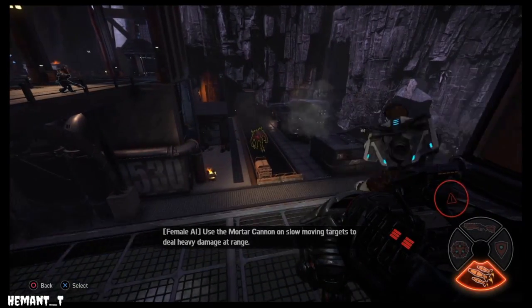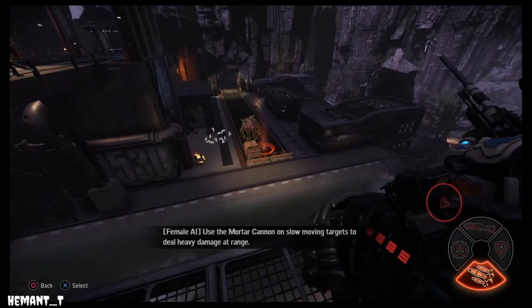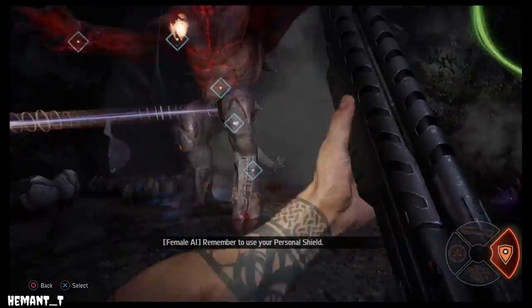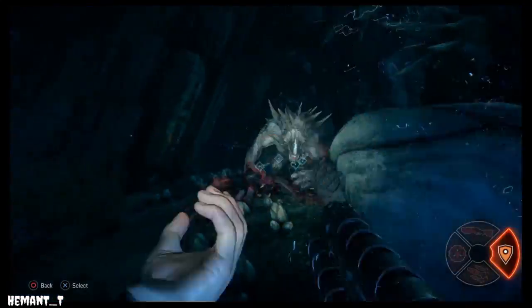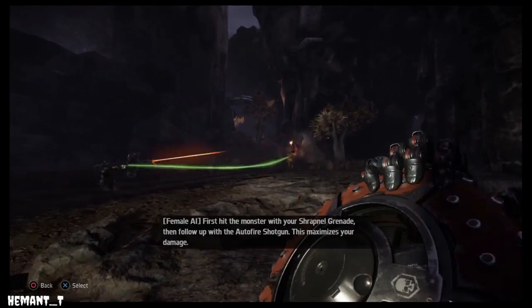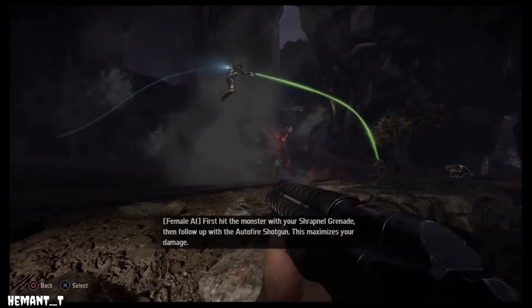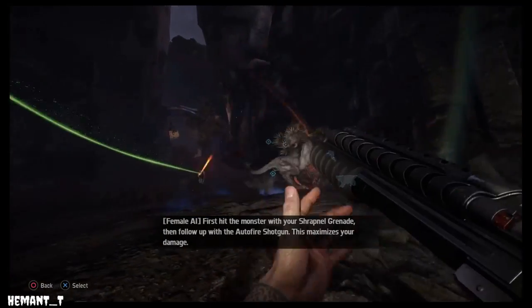Use the mortar cannon on slow-moving targets to deal heavy damage at range. Remember to use your personal shield. First hit the monster with your shrapnel grenade, then follow up with the auto-fire shotgun. This maximizes your damage.